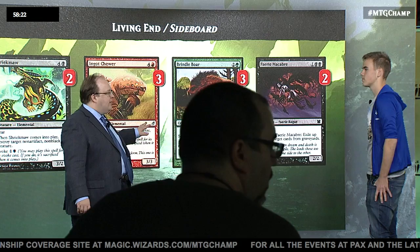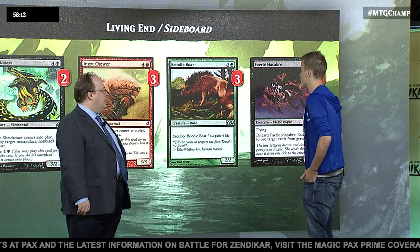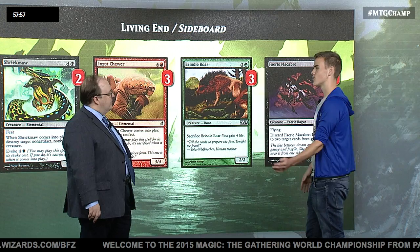Faerie Macabre — I see two more in the sideboard. It sounds like that's primarily for Affinity. You need it against Affinity because of Arcbound Ravager, and you bring it in against Dredge decks. It's also a hedge against the Griselbrand deck — we were pretty sure it wasn't that good, but if people broke it we don't want to face it. You can draw up to eight cards, discard Griselbrand, and if you don't have a way to exile it, you're going to get back Griselbrand when you cast Living End.